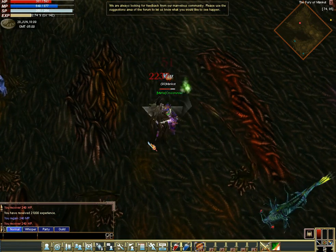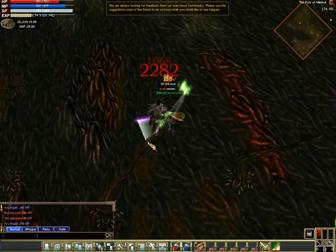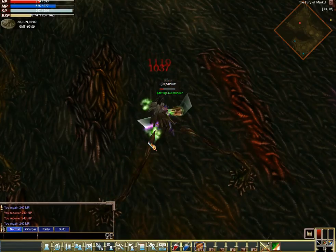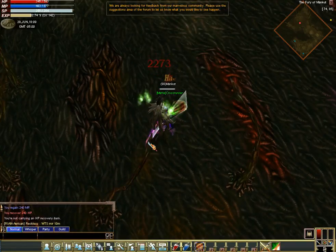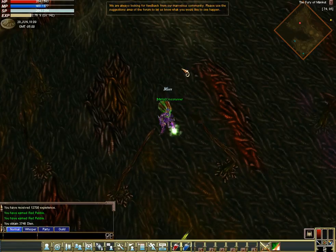It's going to be close. Down to one health potion. I'm starting to get scared. I'm going to have to use my last one. I think I can make it. Red Pebbles — not exactly a Heart of Mancut. Same color, but not what I wanted.